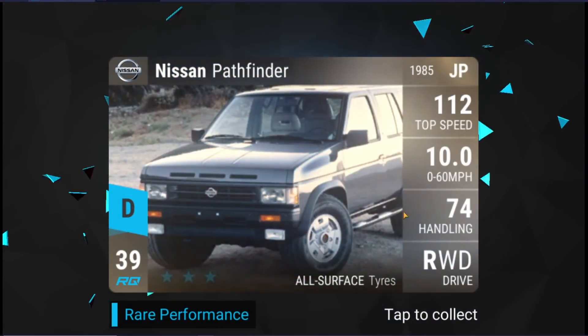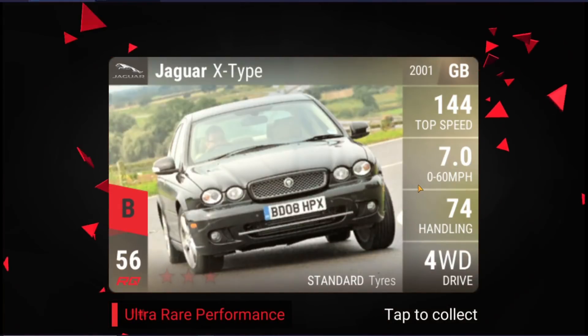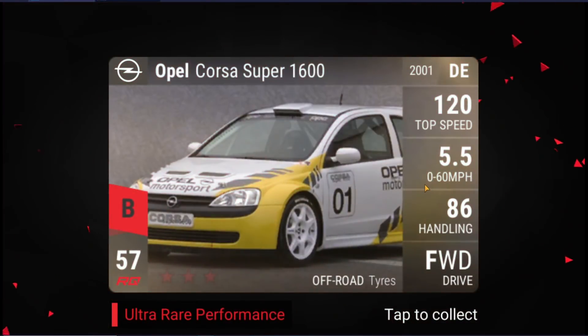This is great for me. Let's see the carbon fiber — nothing special for the first three. Now of course we want to see the Jaguar right away, that would be the best possible outcome. There we go, we have two cards left, guys. Let's hope they are both very good. Oh yes, that's amazing! Wow, that's a car I really, really wanted. That's an amazing ride — two keepers in this carbon fiber. Let's see if the third car is also a keeper.